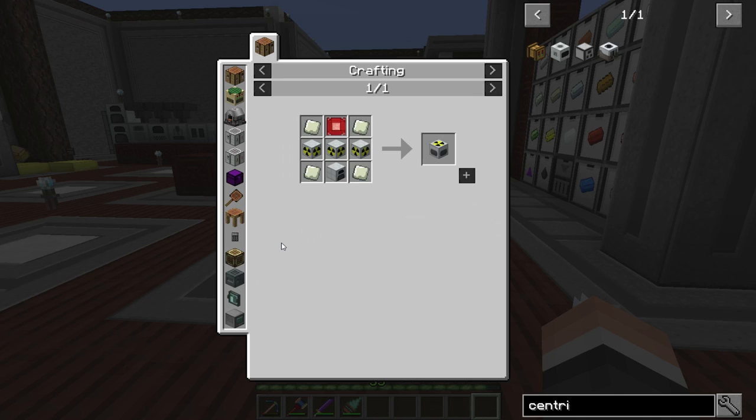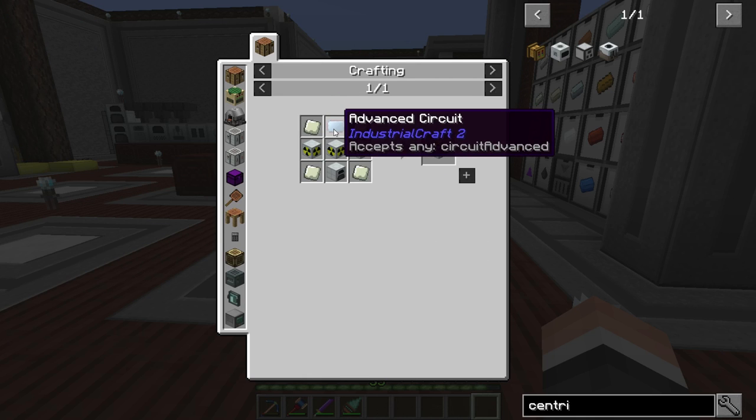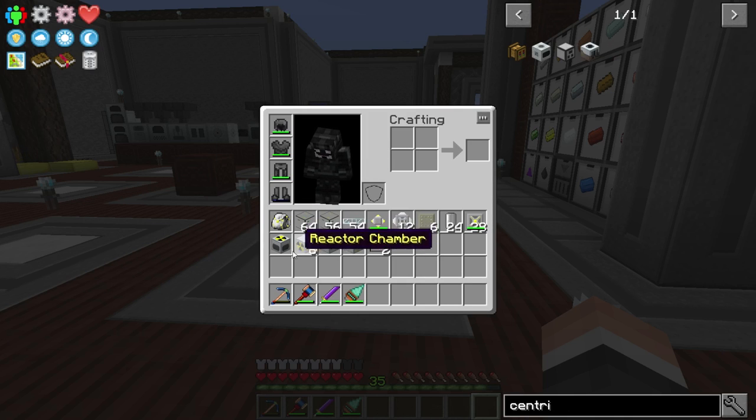I had to take three of those and use them to make the nuclear reactor, which uses these dense lead plates — nine lead plates compressed — and an advanced circuit, which we've already made, not a big deal, and a generator. So the reactor itself, not too bad.